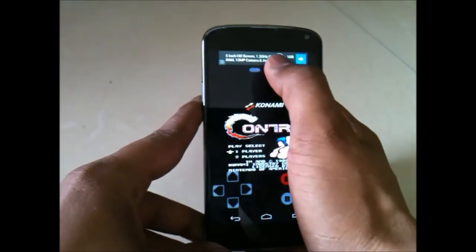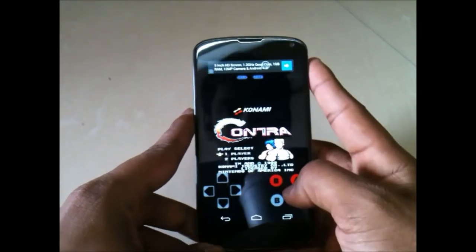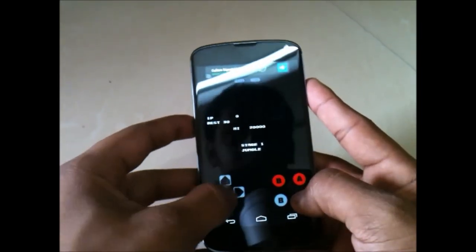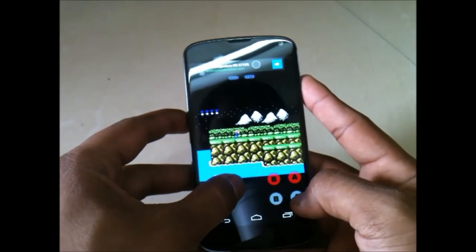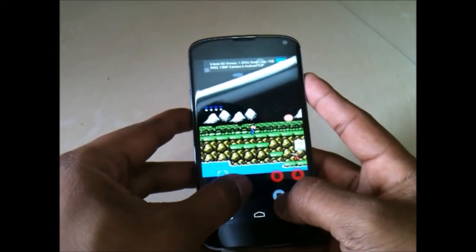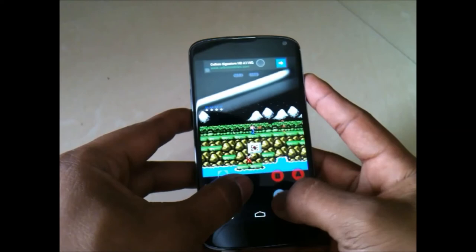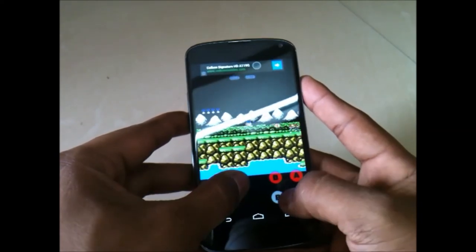Now let's play Contra. We have these options like we saw in 64 Games. This Contra - I forgot how to play this game.